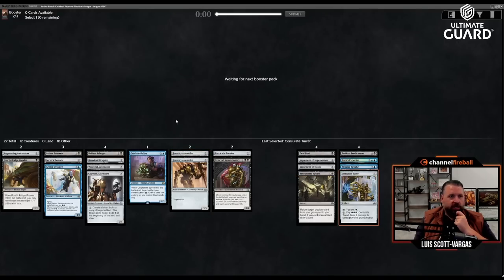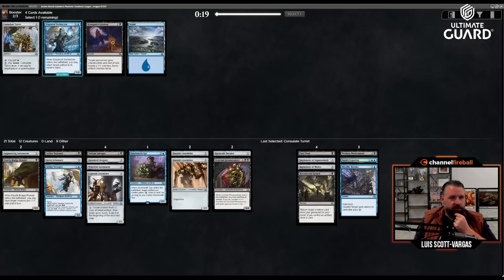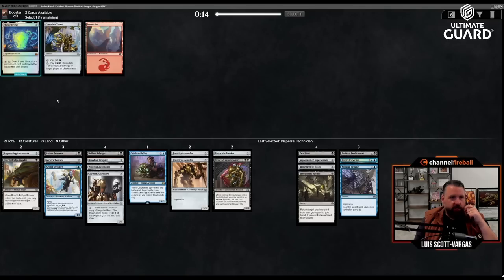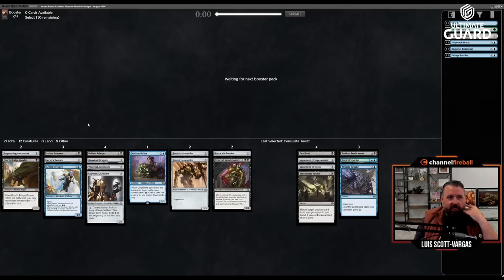I have 22 playables. I don't think I really want Negate all that much. These five spells are all very similar — I'll take Dispersal Technician. I don't think I really want to play the others. I kind of want to cut all the things that aren't artifacts.